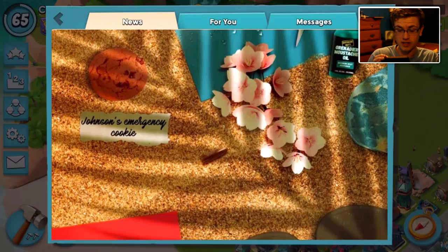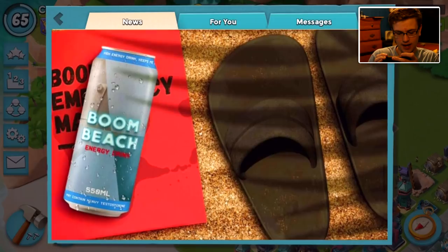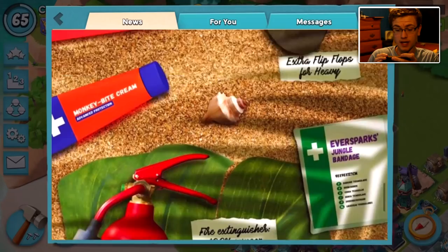Johnson's emergency cookie — that one's very important. You don't want them to have low blood sugar or something. We got energy drinks, monkey by cream, and a fire extinguisher for flamethrowers.